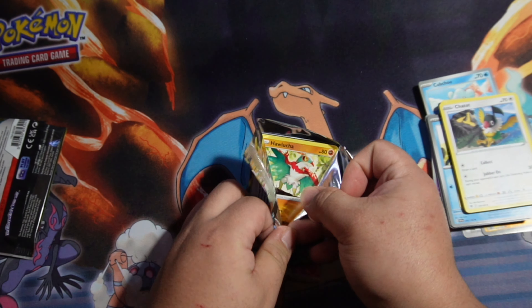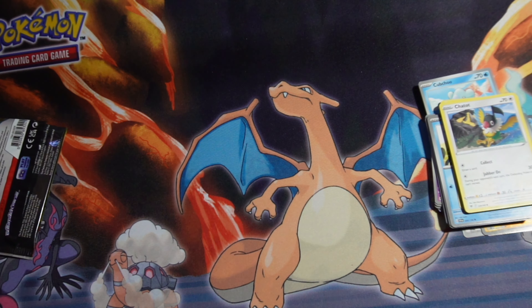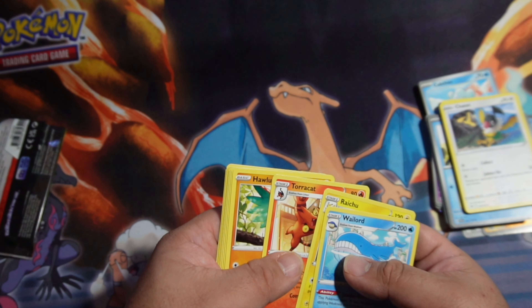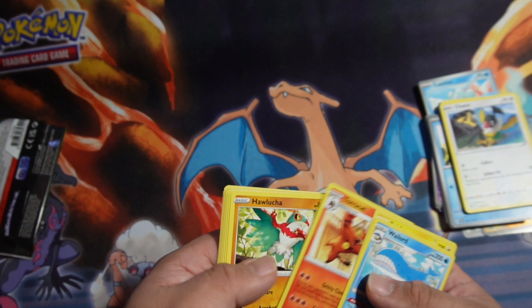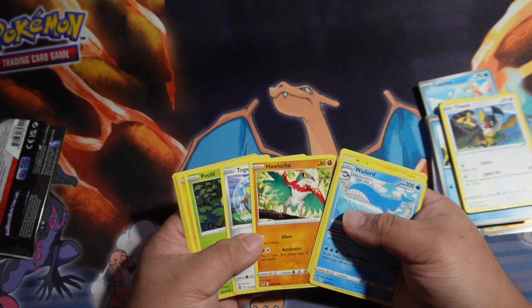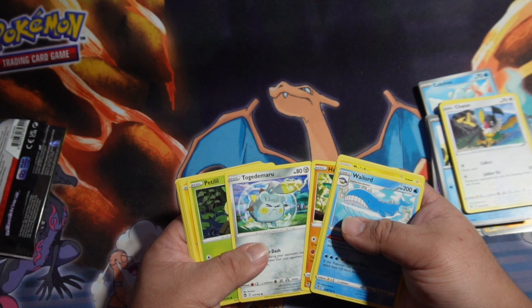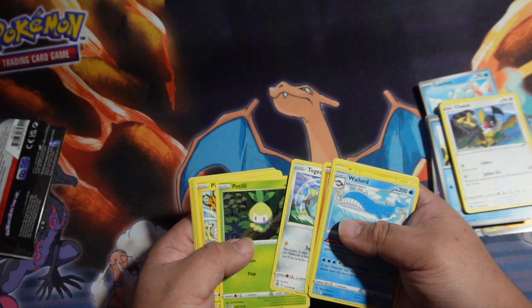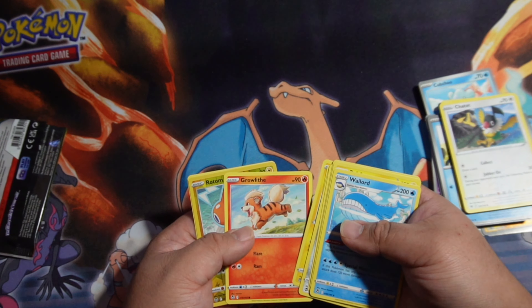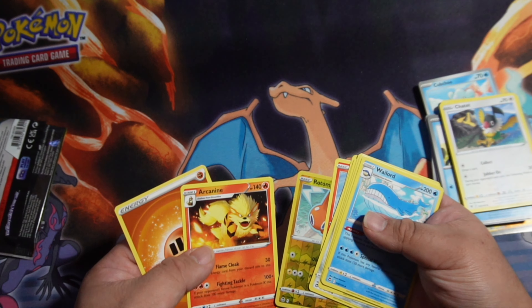This is why it confuses me — sometimes they'll have the triple holows, sometimes not. The three in the back kind of move to the forward. Will Lord, Raichu, Kory Cat, Halachu — Halala — I can't even pronounce it — Halacha, Togedarmaru, Pikachu? Wow, I haven't seen a Pikachu in a long time. Growlithe, Rotom holographic, and Arcanine.